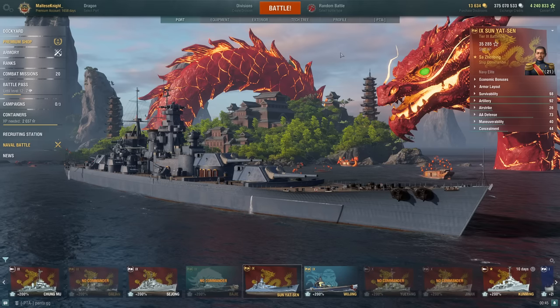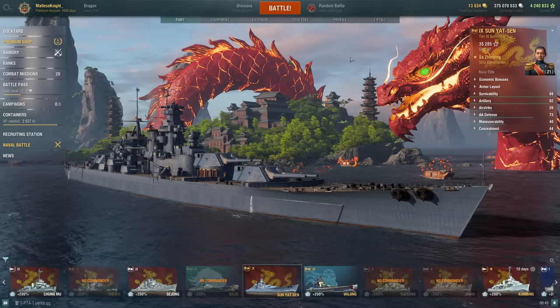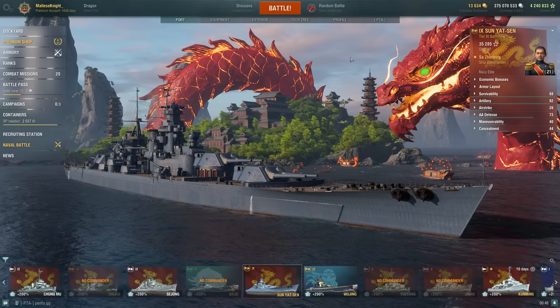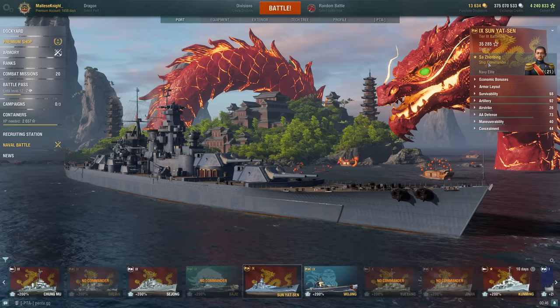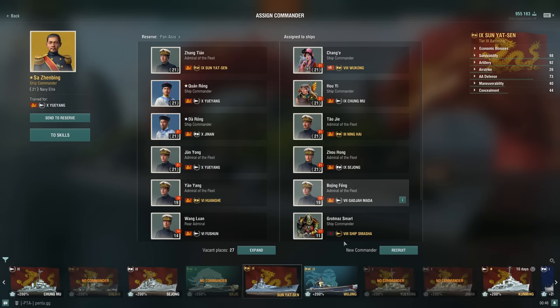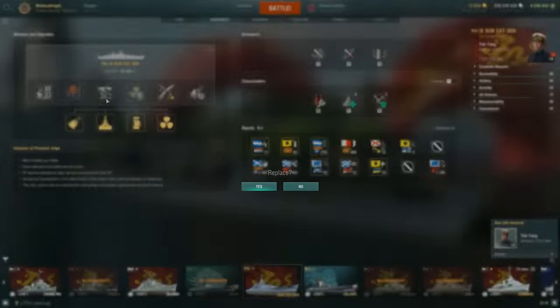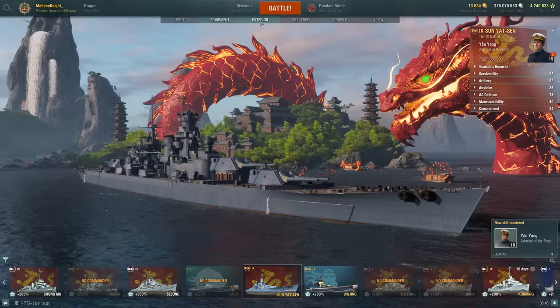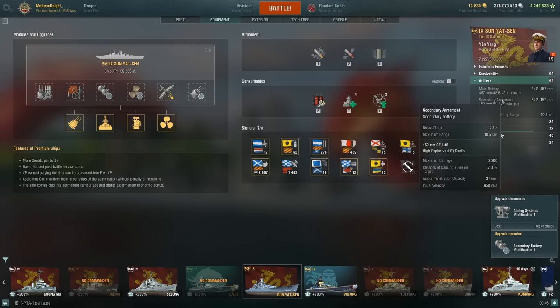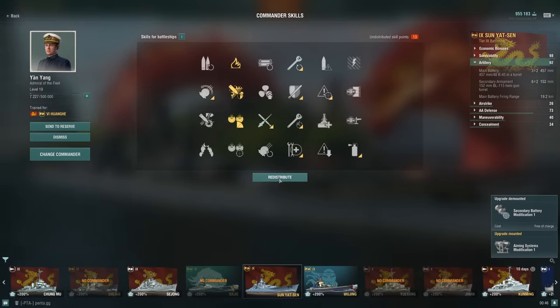That's also why I don't build ships like Hanover for secondaries — and why I average around 190,000 damage in Hanover by running a main gun build instead. The meta doesn't really allow for secondary ships with short-range secondaries. You can totally spec secondaries into the Sun Yat-Sen if you wish, but I don't recommend it.